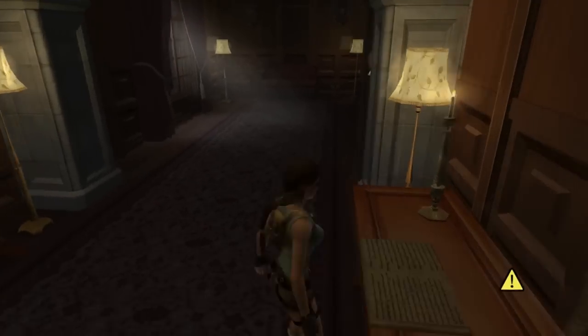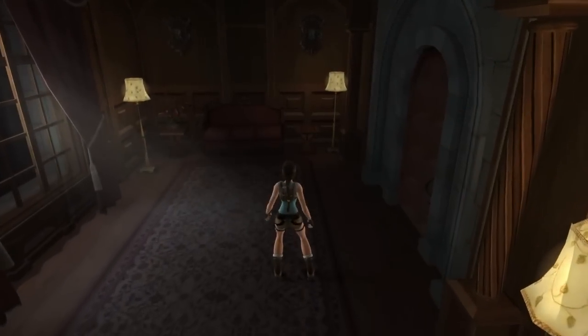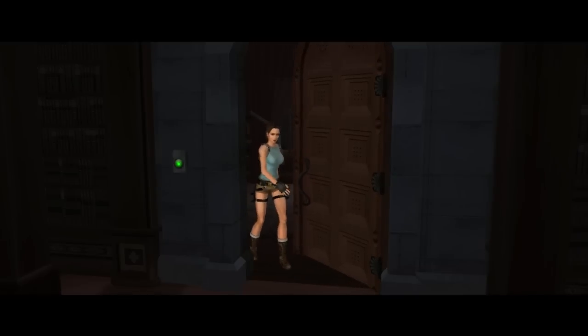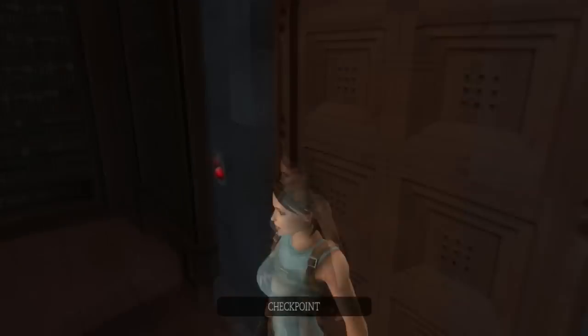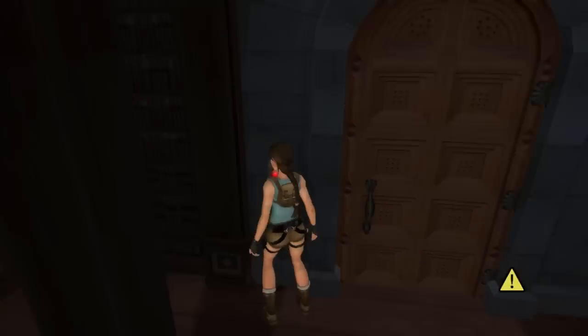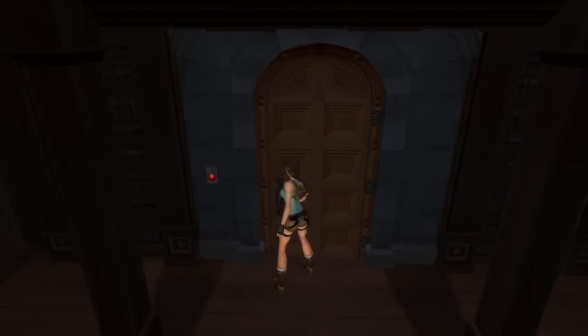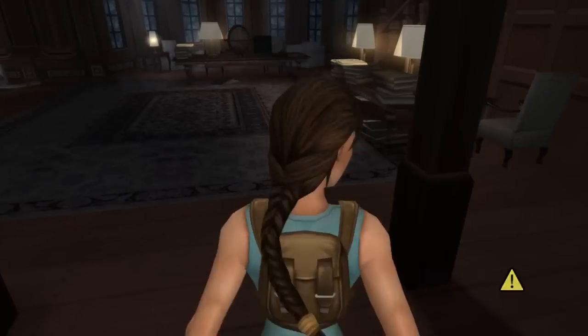These books really have nothing to do with anything. Some of them reference the game — there's one about guns because Lara uses guns. It's very weird. I've never been fond of locked doors, and this room locks you in, which is great.